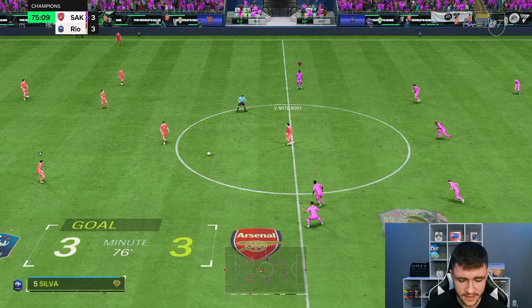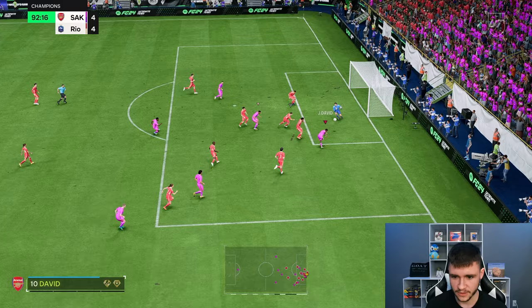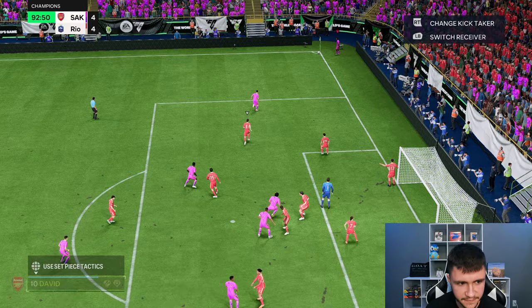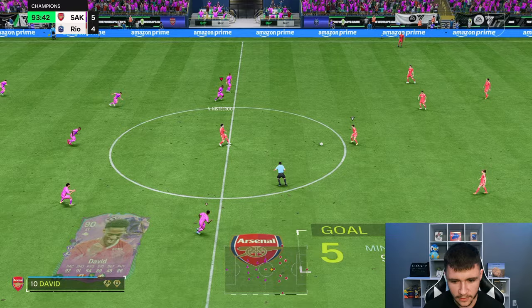Even with his high work rates, for the most part he's been sticking his position. Look at that acceleration — we should be scoring right there. Now I'm going to go ahead and give the corner to David just so we can maybe test out a corner tactic. Ball roll finesse shot — there it is! His long shots are so good. The finesse shot play style is clutch.